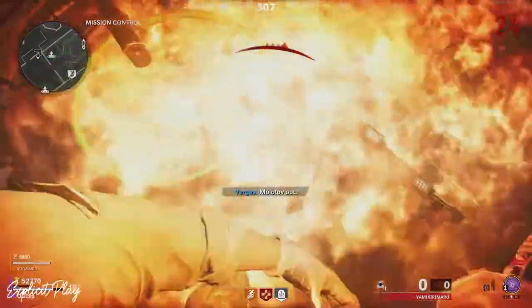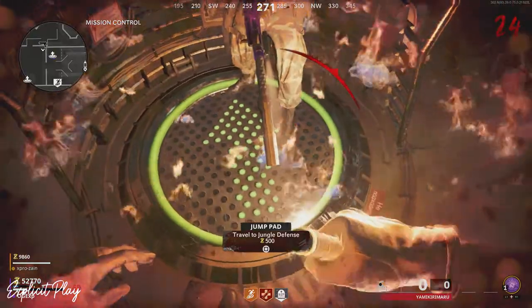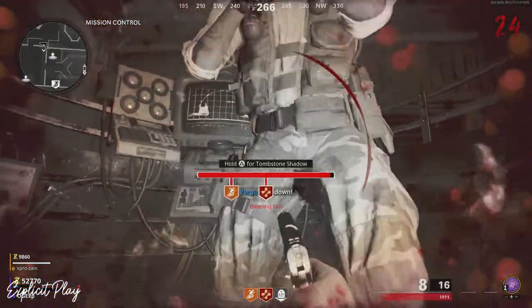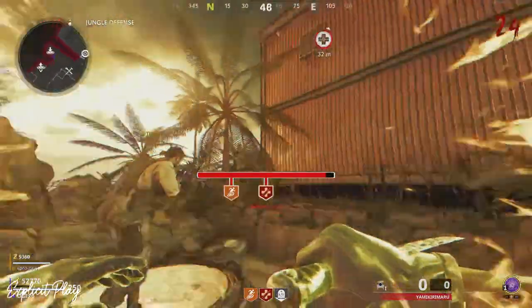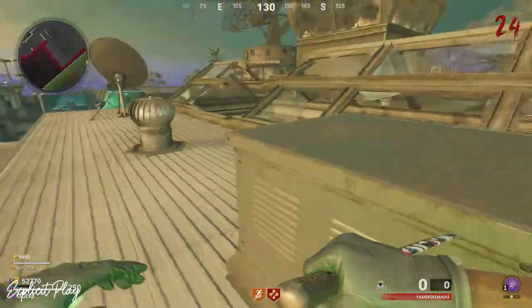This actually requires you to get yourself on top of the map. First things first, you need to get a tombstone and you need to down yourself at one of the jump pads. Get your friend to teleport that jump pad, and as soon as you're hovering over just there, hold down triangle to pull out your tombstone. Once you've done that, your body will be on top of the roof.